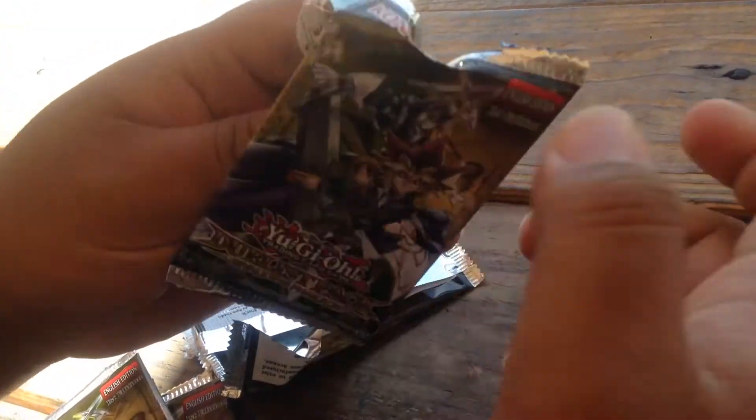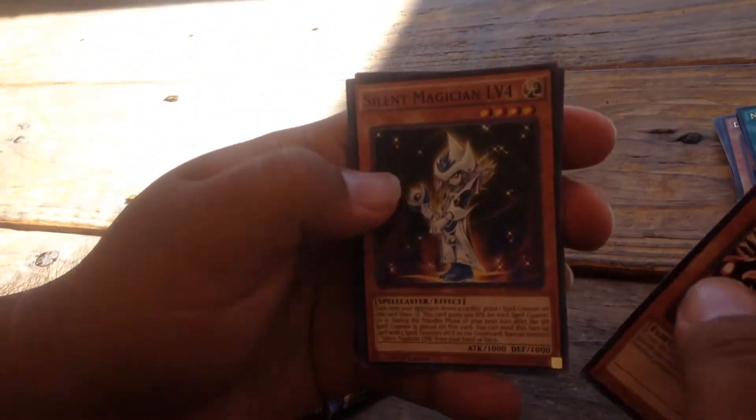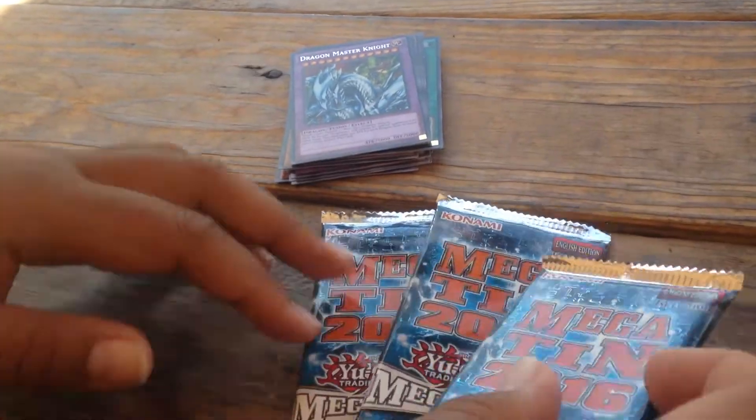You need Blue-Eyes Ultimate Dragon. And for the last pack of this — Circuit, Magician 4, Yellow Gadget, and just a Dragon Master. So just Neutron Blast, nothing too special, but we got these here.